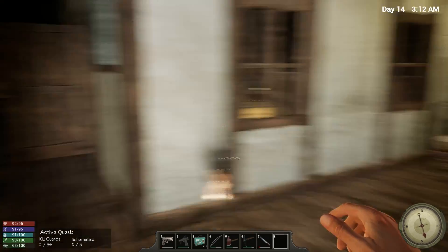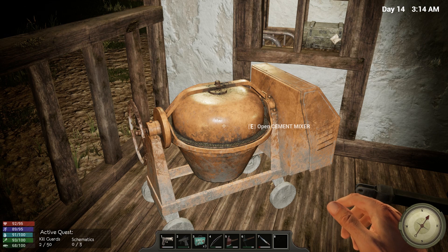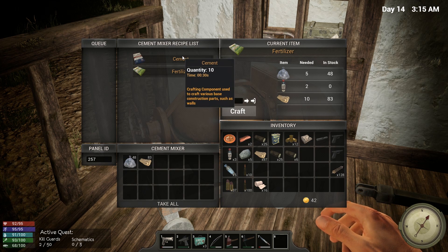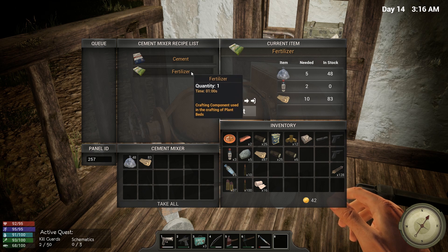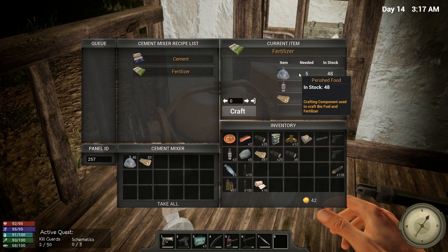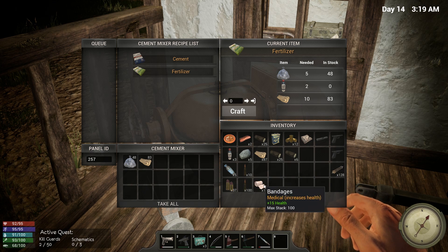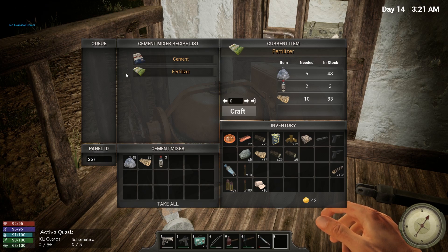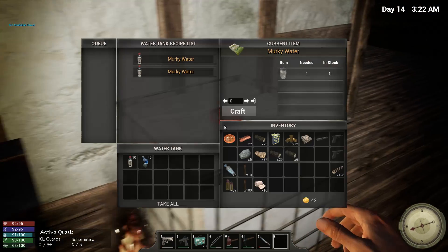Today we are going to put down the cement mixer — I already put it down, I wanted to make sure it was gonna work. Cement is stone, sand, and some murky water. Fertilizer is five perished food, so I'm going to have to let some food perish. That shouldn't really be a problem. Two murky water and some plant fibers. I have some murky water right here, so let's make some fertilizer — no available power, we need to wait until we have power.